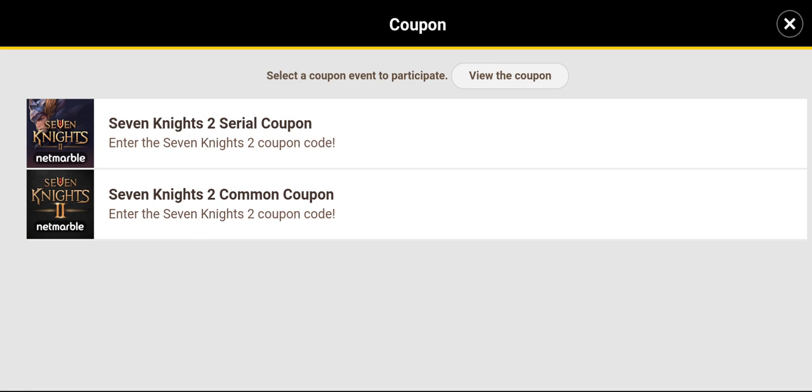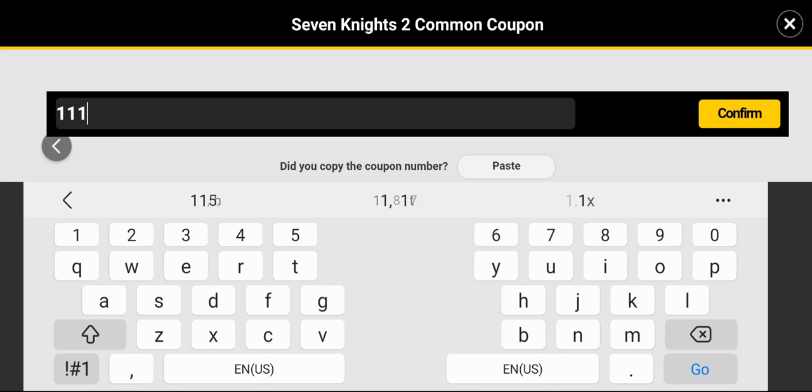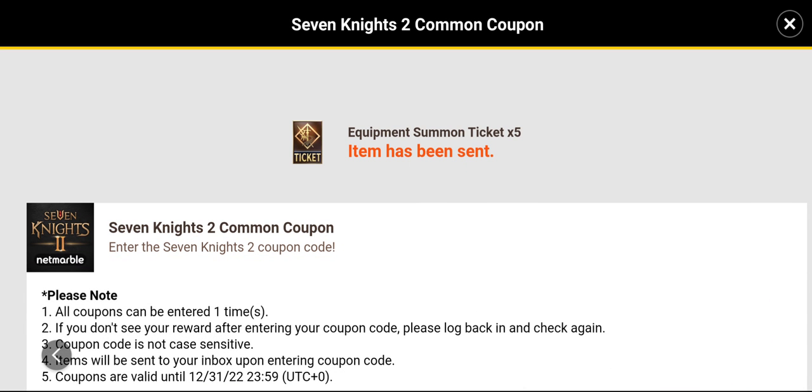Now click on the 7 Knights 2 common coupon. We gotta type in our coupon code, and that's gonna be 11107knights2. Let's confirm. Item has been sent.